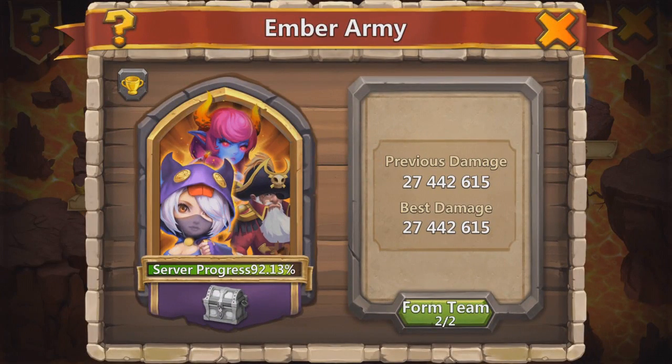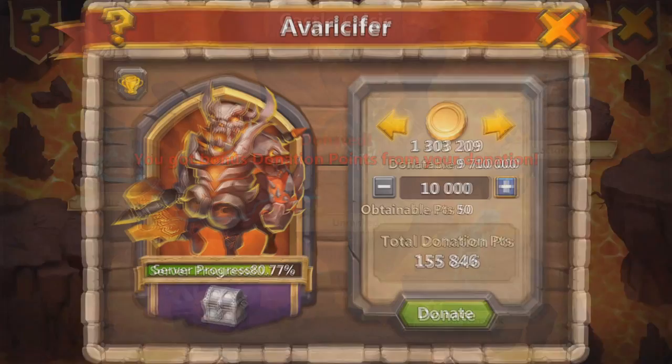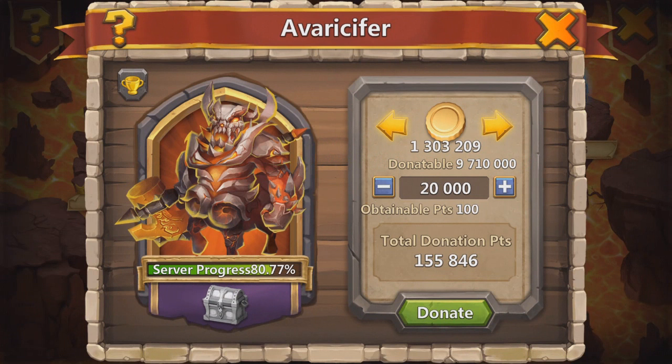I'm getting close to 100% on this one as well, which is taking a bit longer actually. A quick tip on this one: instead of donating everything at the same time, go ahead and donate 10,000 at a time because you will get bonus points on some of them. You can see the bonus there — your obtainable points are 50, but when you get the bonus you get 53. I counted it yesterday, so 53.